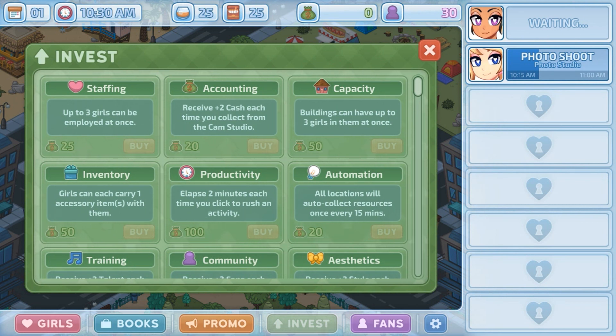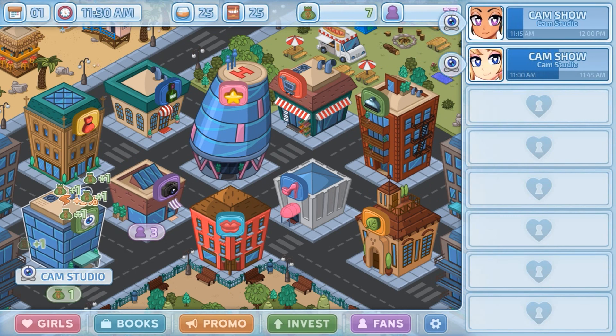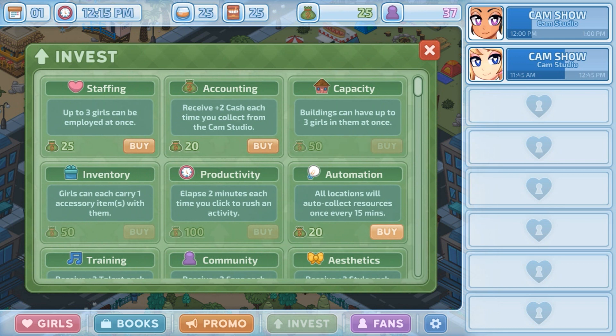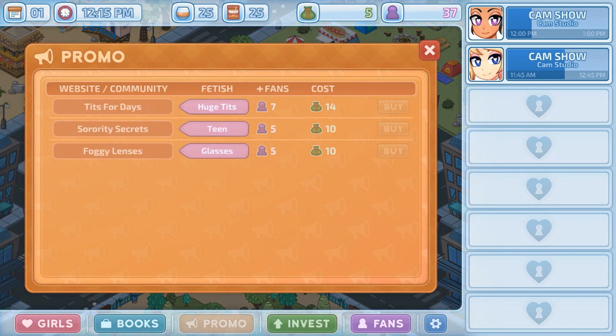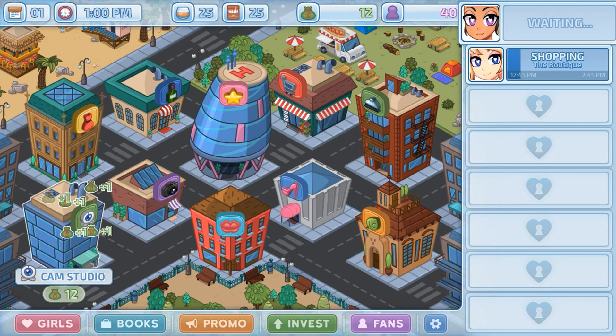Since they don't auto-collect, Automation is actually very useful here, so we want to get Automation One first. Just hold down to expedite the shows and get it as fast as possible. Then once we have that, we're just going to get enough to buy all the Promos. Promos are very important — even if they're for things you don't have yet, they're adding fans to your list and adding potential content categories that you can fill with items or new recruits. Once we see one that matches our team, we want to get that one straight away.